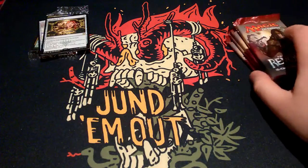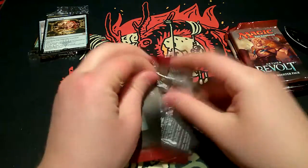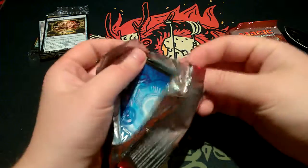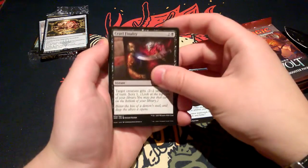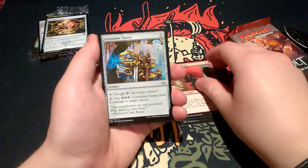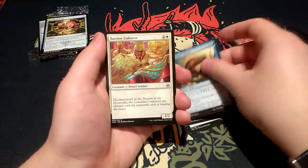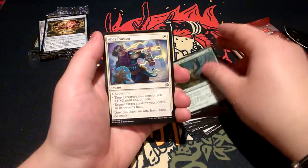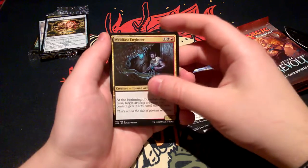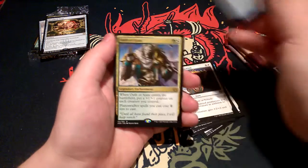Let's get to the gravy — the Aether Revolt booster packs. First we have Bastion Inventor, Cruel Finality, Lethnu Sailback, Consulate Turret, Night Market Aeronaut, Shipwreck Moray, Bastion Enforcer, Mobile Garrison, Natural Obsolescence, Alley Evasion, Wild Fast Engineer, Aerial Modification, Reverse Engineer. And our rare is Oath of Ajani.